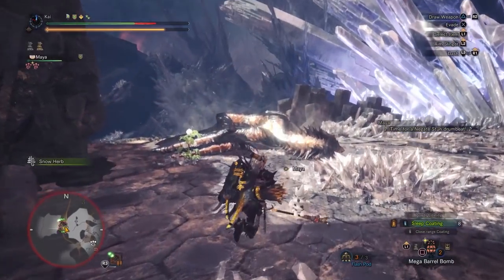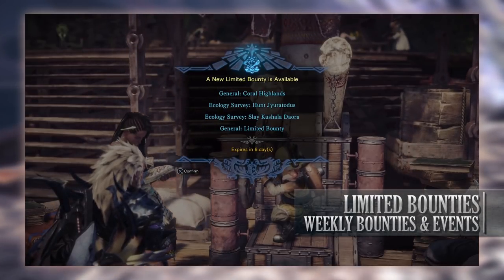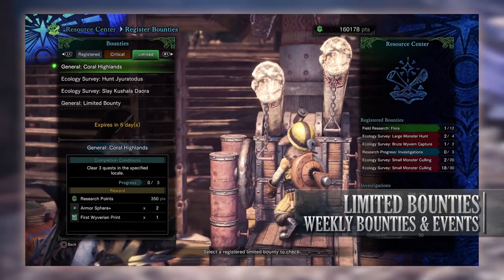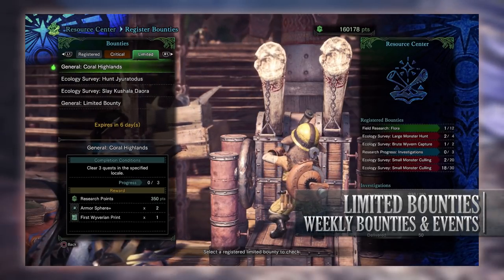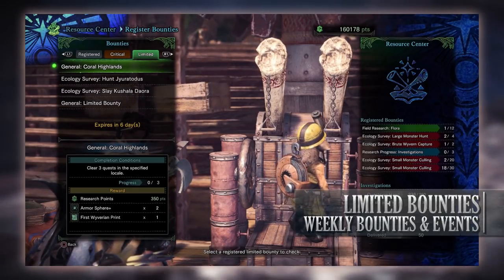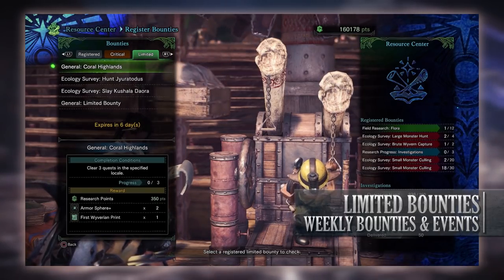Let's move on first to talk about the console version and their limited bounties. We have 4 of them this week. First is the general limited bounty for Coral Highlands — this is to clear free quests in this specific area, and can be done at high or low rank, so it shouldn't be too difficult. For completing 3 quests in this area you'll get research points, some armor sphere pluses, and a first Wyvarium print.